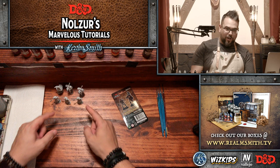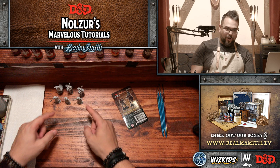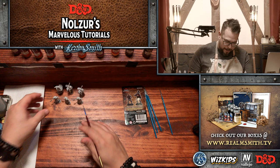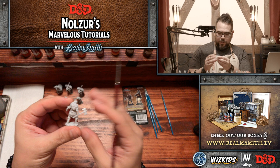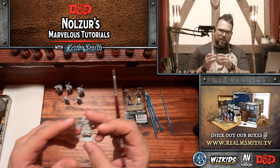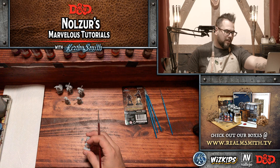We're jumping right in — there's lots to do. All six of these minis, we're hoping, in two hours. We have two different minis here. You can use this color scheme for anything really, including any fighter miniatures with lots of leather, cloth, and fur areas.